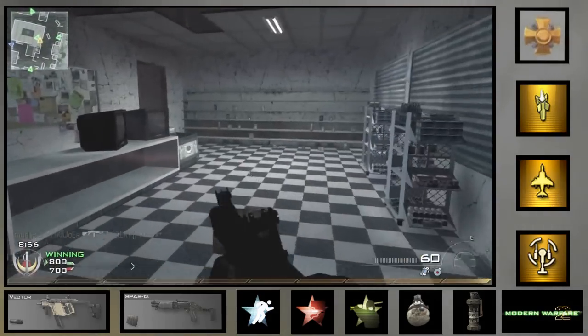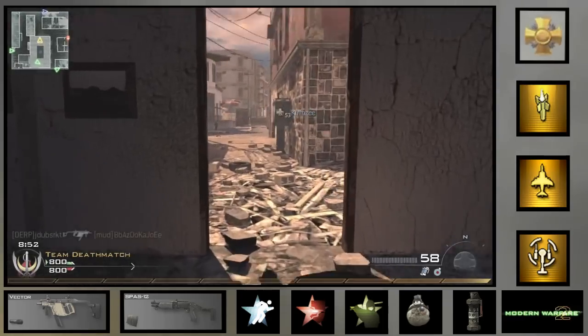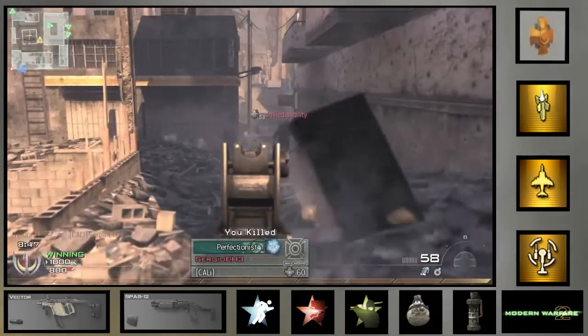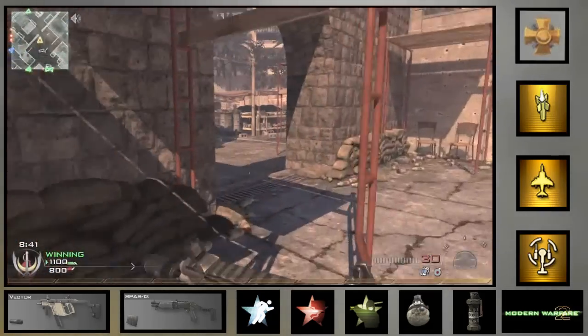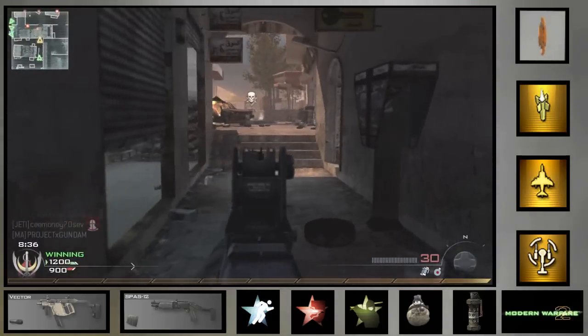My teammate should have died there, but I think the guy who planted that claymore was killed, so lucky for him. As for attachments on this gun, I like using the silencer on SMGs, especially ones I'm not really good with, because it gives me more of the stealth option and I can sneak up behind people.